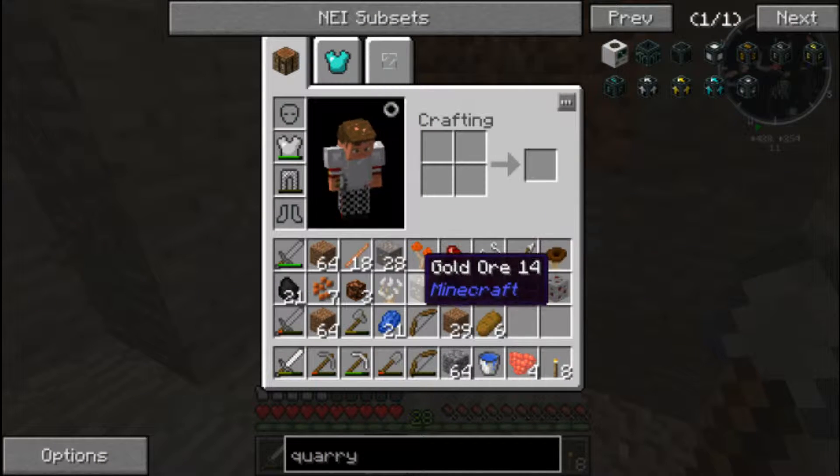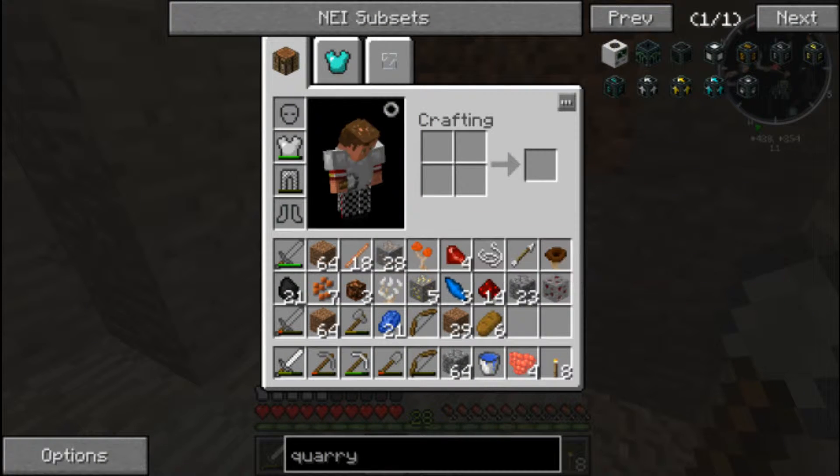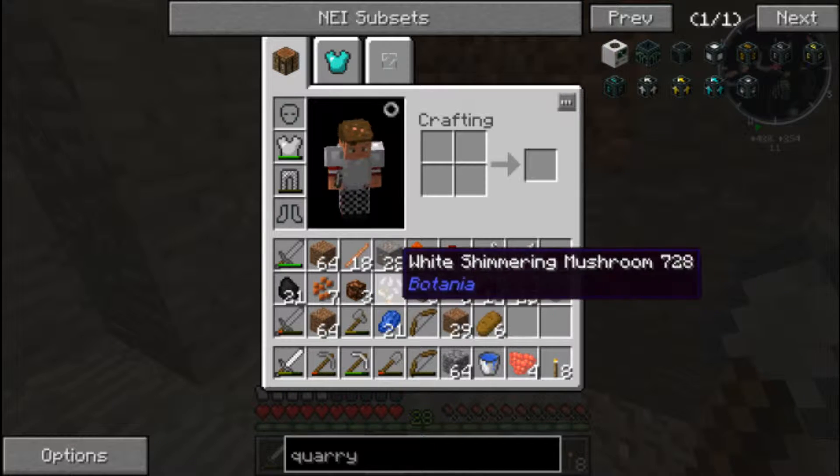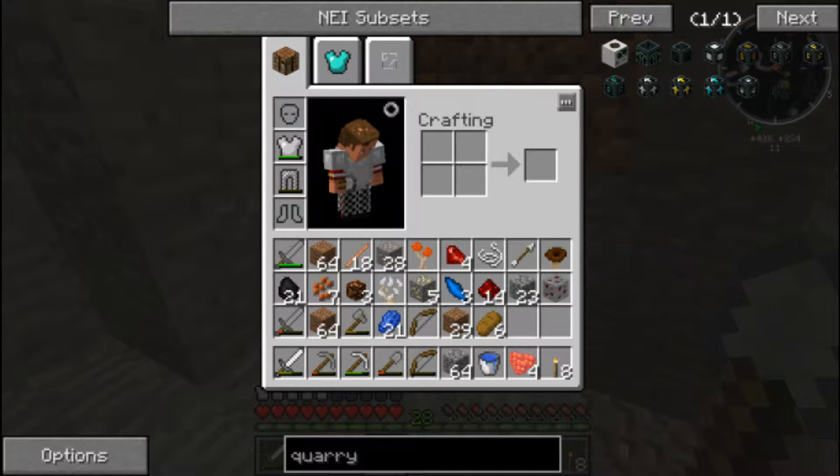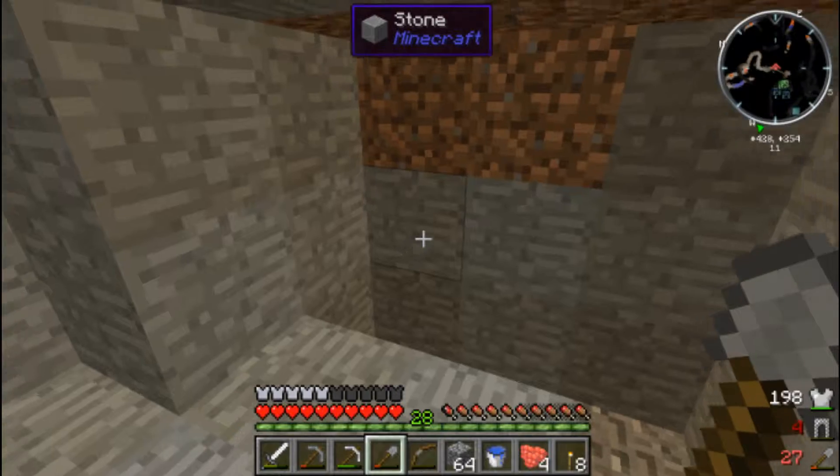So what did we wind up with in the end? We got five gold, 28 iron — oh, that's beautiful. We got 21 lapis. We have some tin oreberry and some tin oreberry bushes. We got some of that brown shimmering mushroom that just looks like an asshole. I'm sorry, but it does — look at it. Look at that thing. Yeah, you know I'm right.